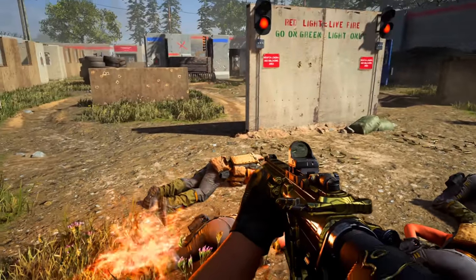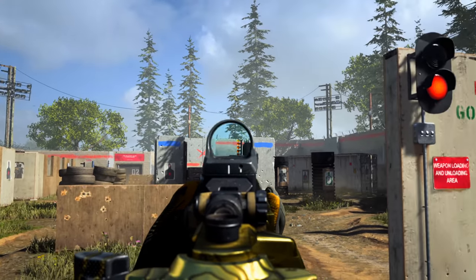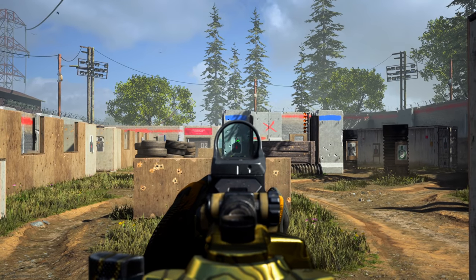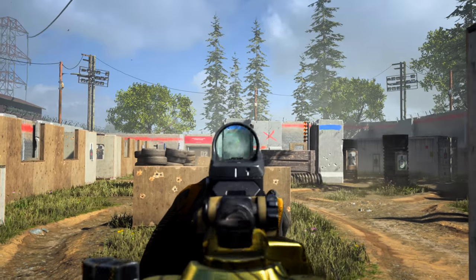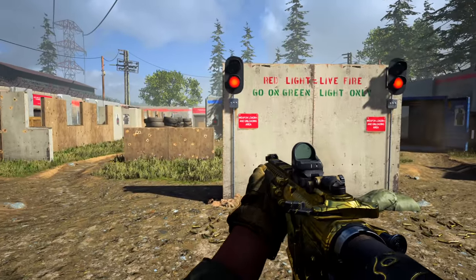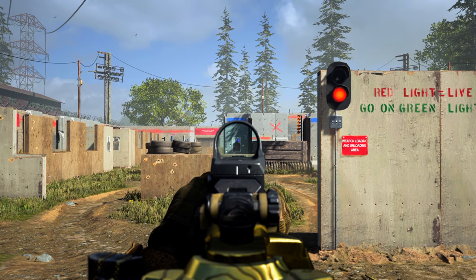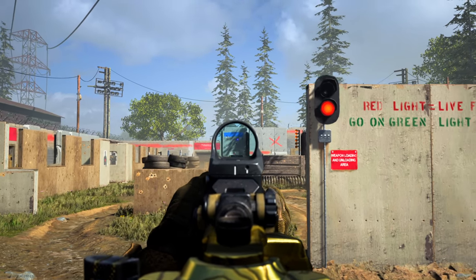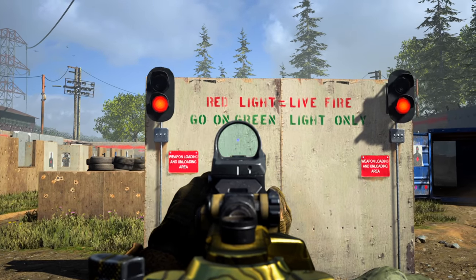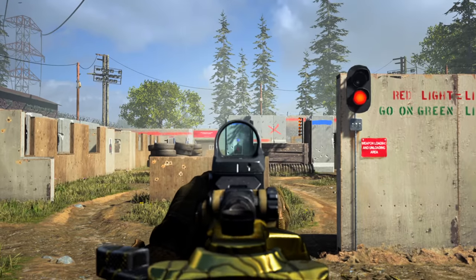The next reticle is called the Green V or Green 5 — a chevron with a few dots on the side. It's fairly clean but again doesn't have enough contrast in certain scenarios. The last reticle for the reflex sight is the blue dot sight, and you can see there is significant contrast. If you're aiming at an enemy with red above their head, the blue stands out pretty significantly. Since it's a hair darker than the green one, it just stands out that much more.